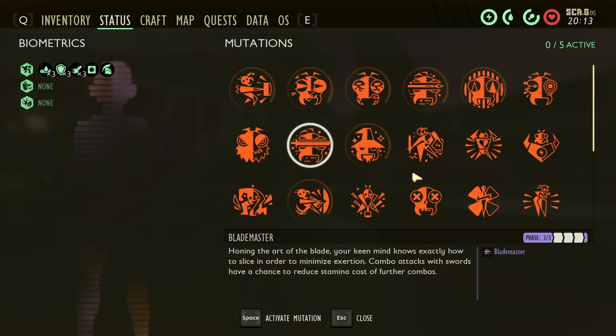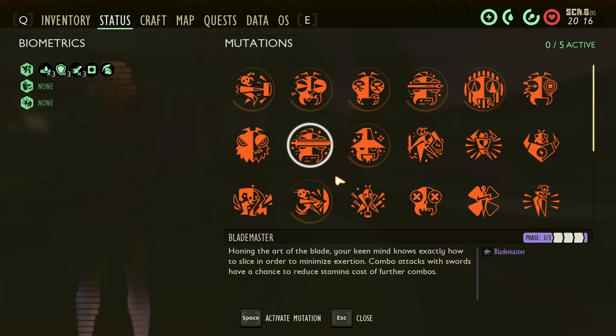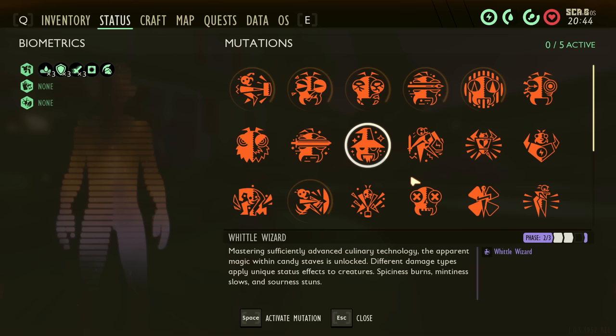Next is Blademaster, unlocked by getting 4, 100, or 200 kills with swords — including needles, which count as swords. This gives sword attacks a 5, 10, or 15% chance to make all sword attacks cost 20% less stamina for five seconds. This rivals Sharpshooter and Chopper as one of the worst weapon mutations in the game. One-handed swords only use about 5-6 stamina and two-handed use about 12, so this will save you only 1 stamina on one-handed and 2 on two-handed. It procs every 3.08 seconds for needles, 3.8 for other one-handed swords, and 6.89 seconds for the antlion great sword and spicy Coltana. I would never recommend using Blademaster.